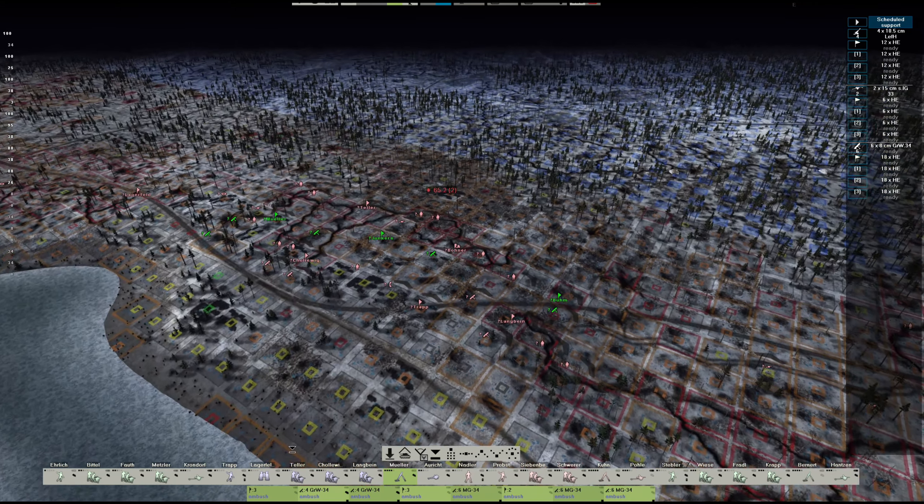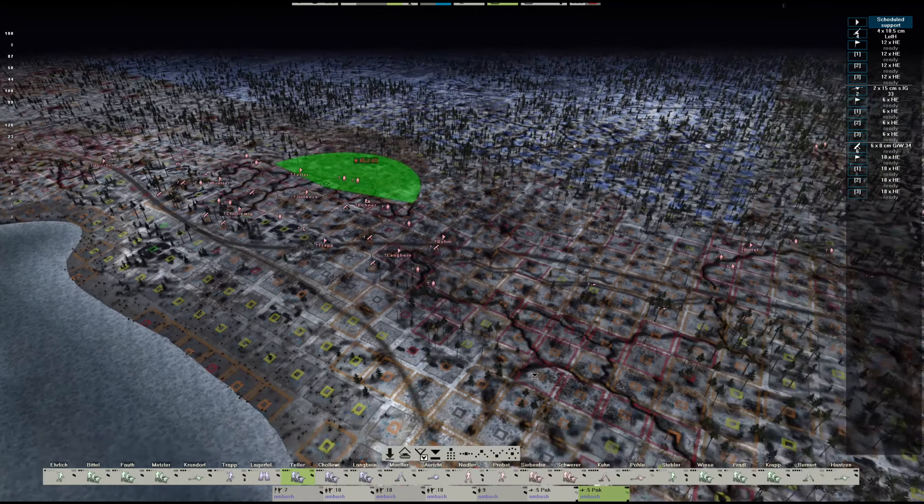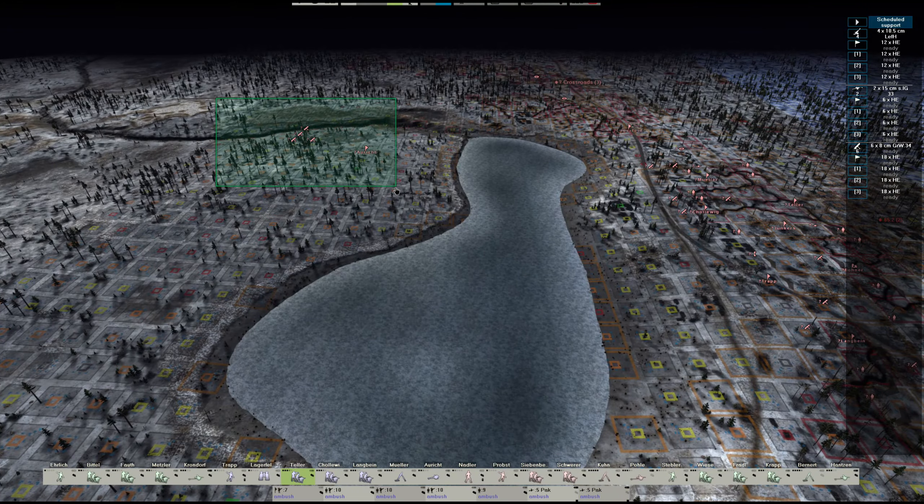Our packs, as you can see, are 3.7cm guns, so they're not going to do much against armour. I've decided to pull the legs back to the rear. I don't want to risk losing them if we are overrun.